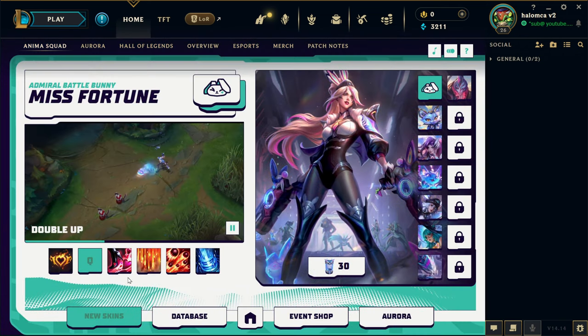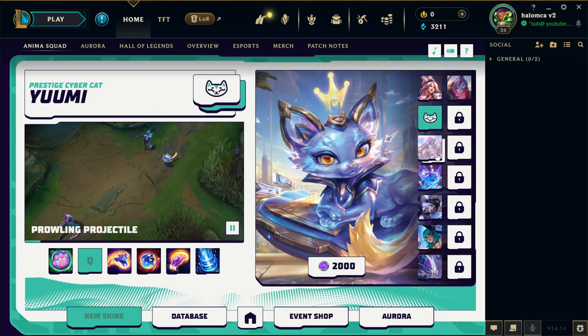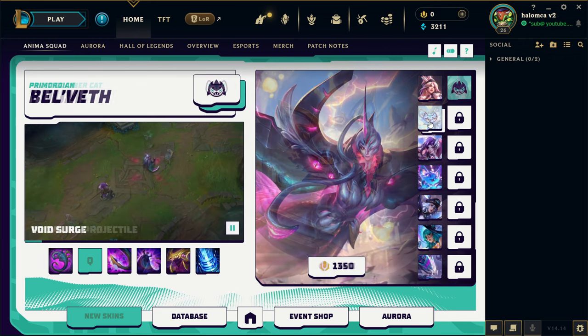We've got Admiral Battlebunny Miss Fortune, so that's pretty dope. Primordian Bel'Veth — that makes sense. Prestige Cybercat Yuumi — not more Yuumi skins! Battle Dove Seraphine, that splash actually looks really nice. These are 1820 skins, so that's pretty expensive as well.